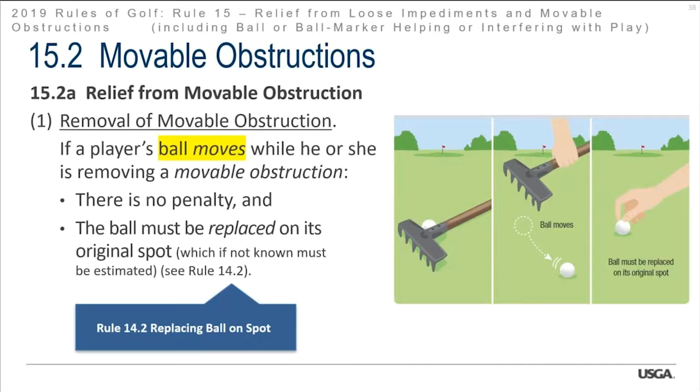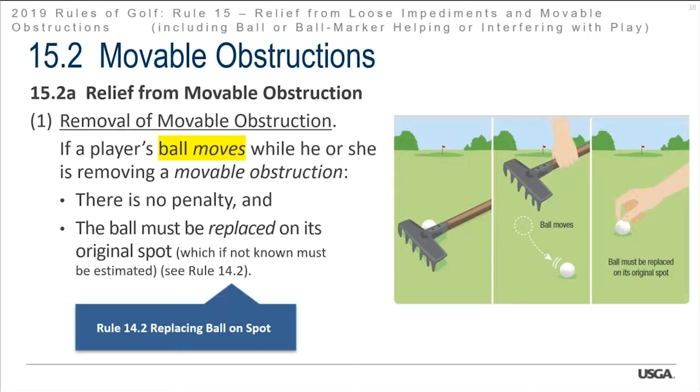If the player's ball moves while removing a movable obstruction, there is no penalty, and the ball must be replaced on its original spot — if not known, we estimate it. This applies everywhere, not just parts of the golf course. If you move a beer can in a penalty area and your ball moves, no penalty — replace the ball.